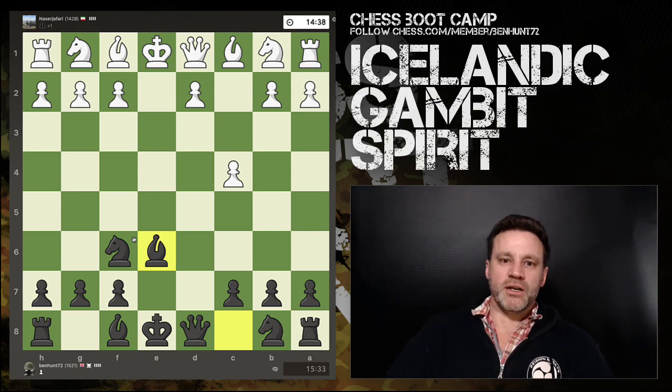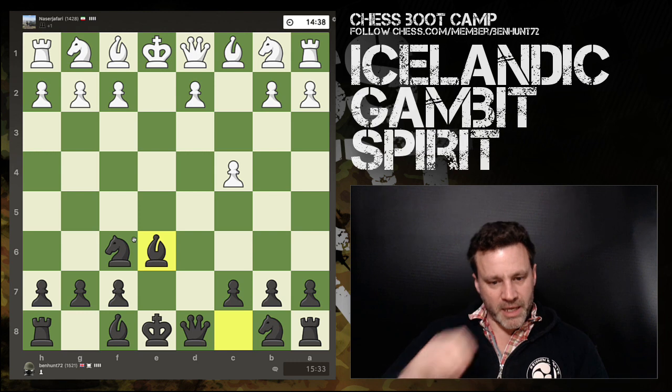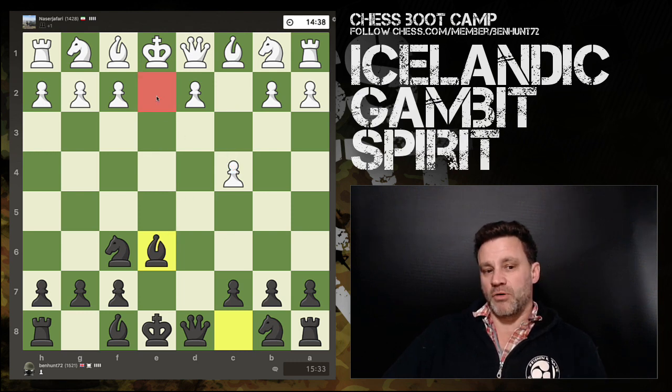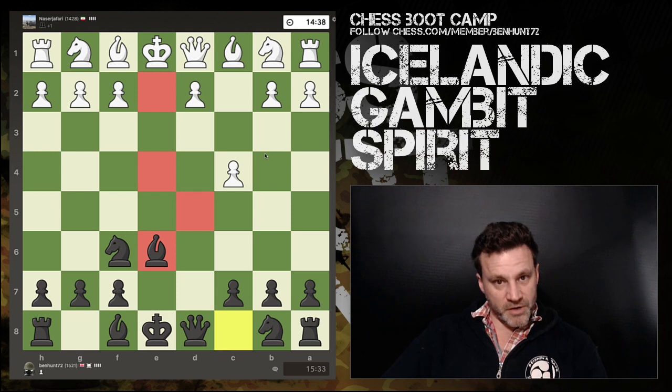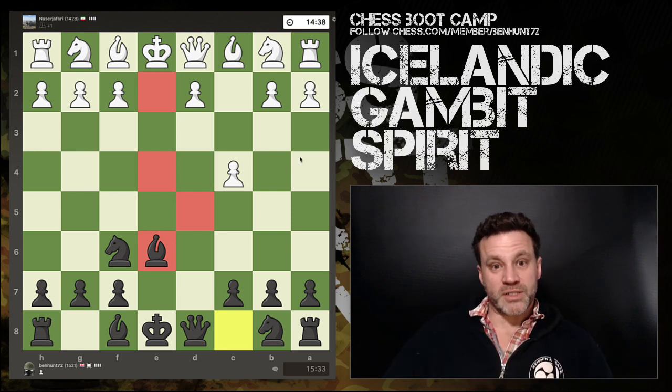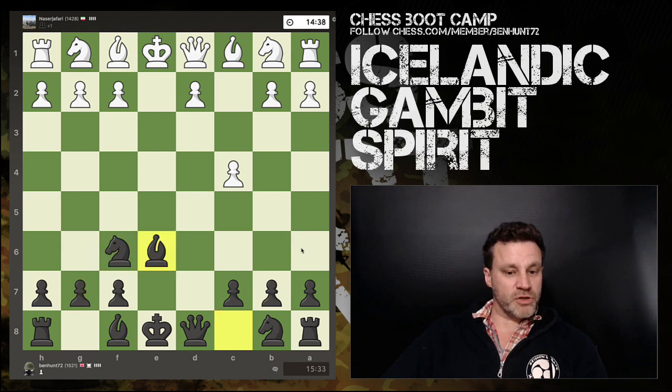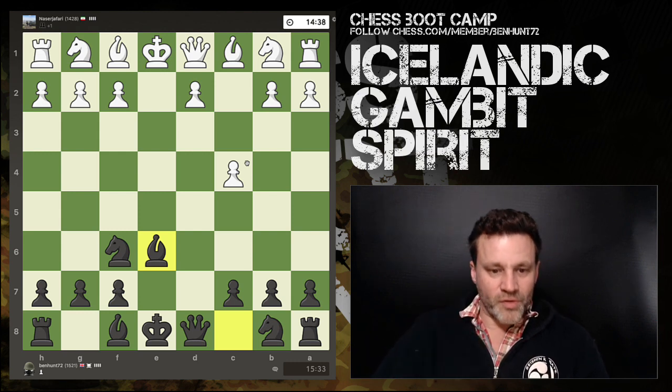This is really important to understand the mindset of the gambit player. My opponent has now moved that pawn three times. What has he got to show for his first four moves? He played pawn, pawn takes, defends, pawn takes again, pawn disappears. Those three moves have now evaporated off the board. However, for black I've got two pieces out — a development score of two against zero.